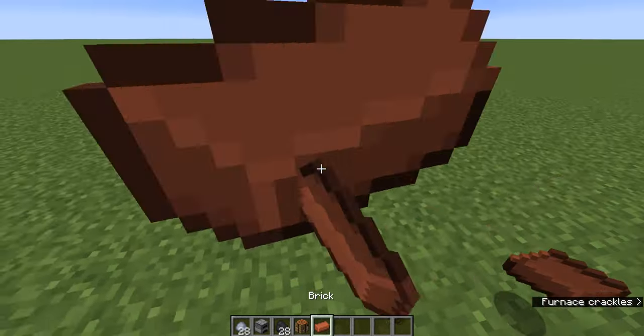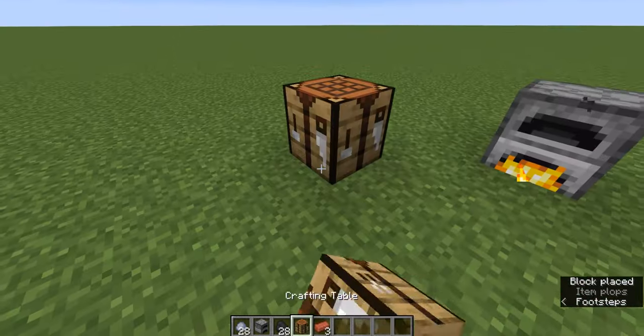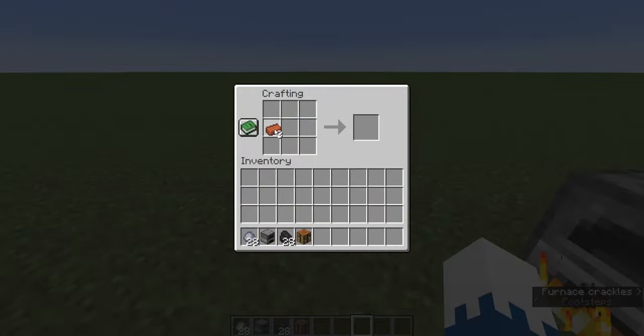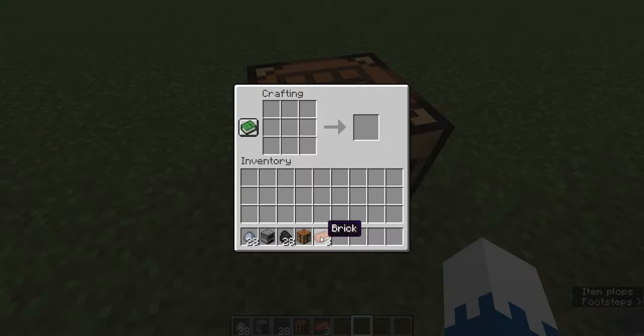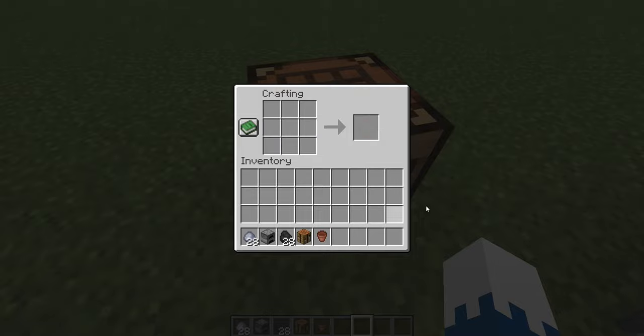So once you have three of those bricks, you are going to get a crafting table. And then put them in like you would put a bucket — one in the top left corner, one below that on both sides, and then one on the very bottom. And that creates your very own flower pot.